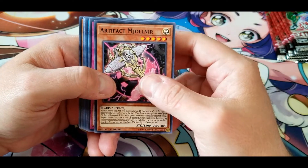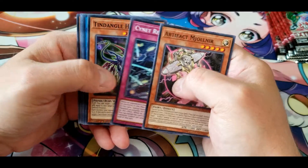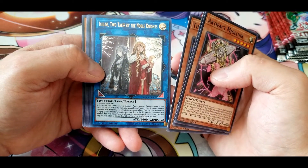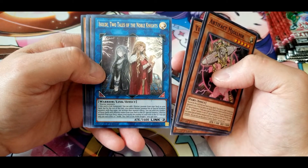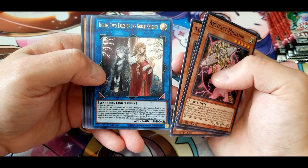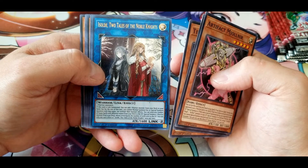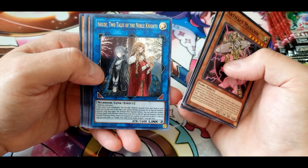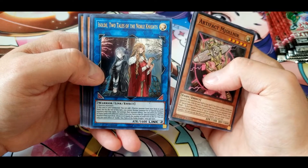Artifact Mjolnir, Cynet Refresh, Tindangle Hound. Tales of the Noble Knights: if this card is link summoned, you can add one warrior monster from your deck to your hand, but for the rest of this turn you cannot normal summon, set, or special summon monsters with that name, nor activate their effects. You can send any number of equip spells with different names from your deck to the graveyard, then special summon one warrior monster from your deck whose level equals the number of cards sent. You can only use each effect once per turn.